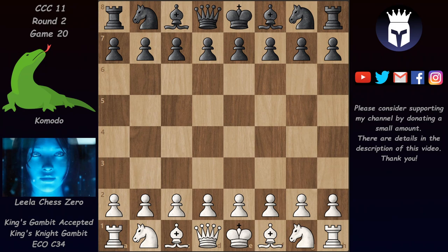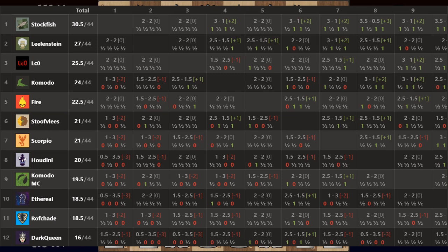Hello and welcome to a new game from CCC11's Round 2 event. Round 1 ended and here is the final cross table: Stockfish won it, Lillenstein is second, Lila third, and the first eight qualified for Round 2. Komodo MC, Ethereal, Roughshade and Dark Queen are out. In addition to the first eight, the organizers decided to add the new evolution of Lila codenamed T60, which shows a lot of promise. It still has to train a lot but it's already very, very strong, so it will be very interesting to see how it copes with this very strong field in Round 2.